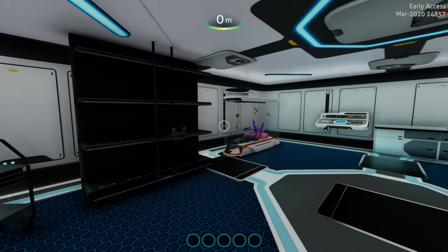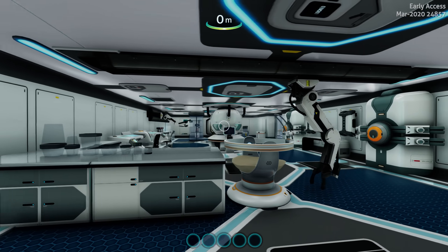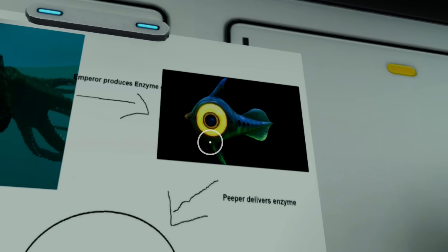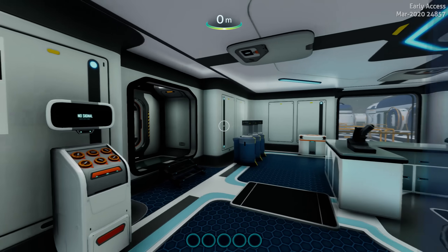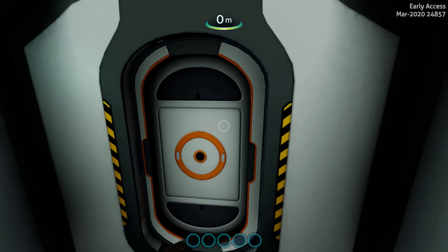Through here is the laboratory. Again, another locked door. But here you can see what it looks like when it's not destroyed yet. That is a beautiful poster: the Emperor produces enzyme, people delivers enzyme, Emperor relies on ecosystem for food chain. It's pretty accurate — you could call it an oversimplification, but it is true.